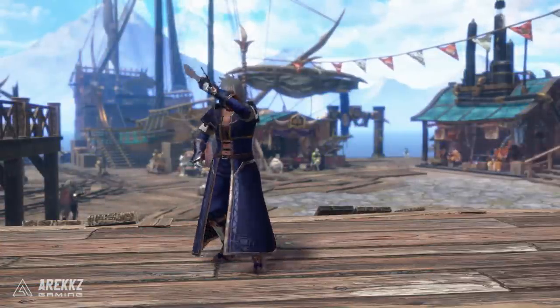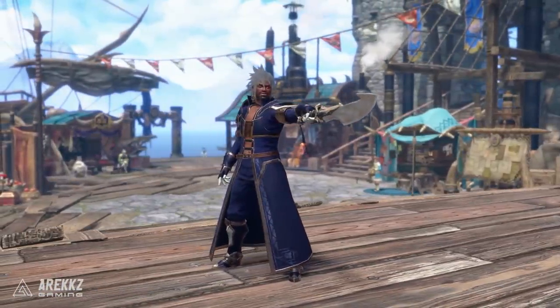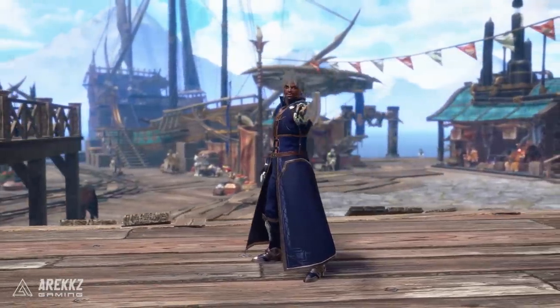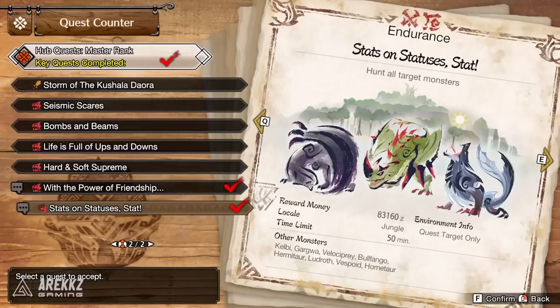Next up for the style hunters out there — the Azure layered set. This is not an armor set, it is just a layered set, but it looks hella cool. It looks like a mix of Final Fantasy and Devil May Cry honestly. If you want to get this one, you simply need to complete the Master Rank 5 quest Stats on Statuses. It'll have you hunt a Gaismagorm, an Espinas, and a Lunagaron, and once you've done that you can have this hella stylish set.